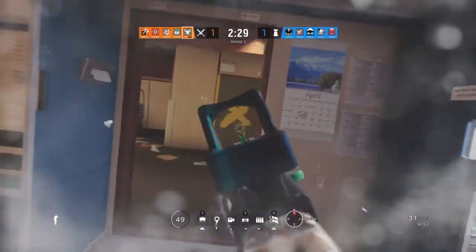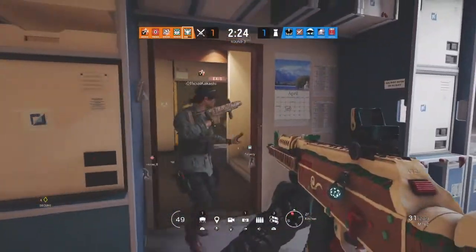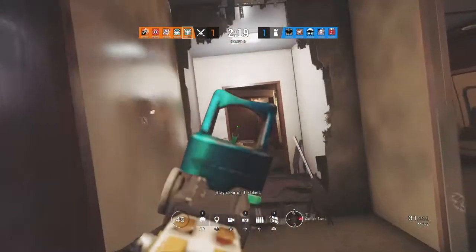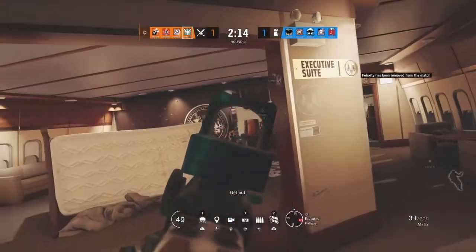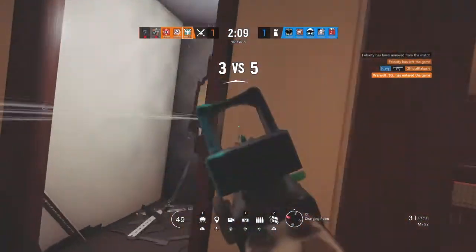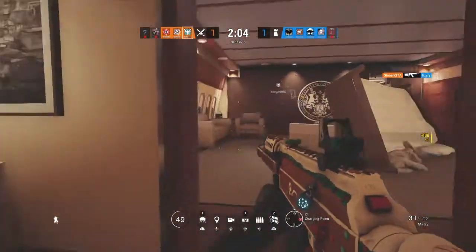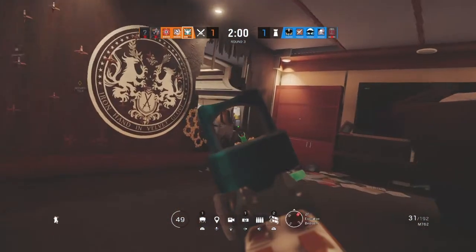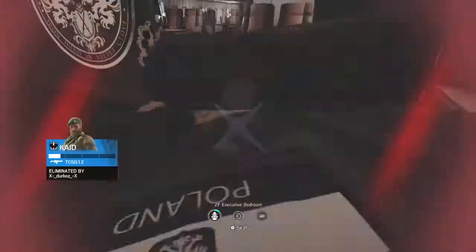As you can see, the weapon's recoil is primarily vertical and to the left, and due to this I recommend you use the flash hider. The compensator is better for reducing side-to-side recoil, but because the horizontal recoil is primarily to the left and doesn't really move side-to-side, I recommend the flash hider so you can focus more on controlling that left horizontal recoil instead of having a bad time trying to control both the horizontal and vertical recoil. I also recommend the vertical grip and the reflex sight, as that combination of attachments seems to help with the recoil a little bit.